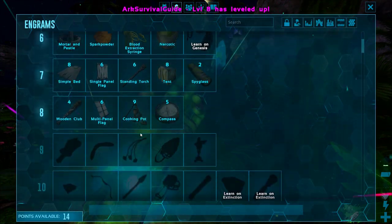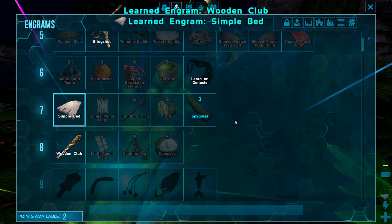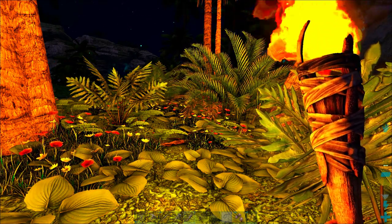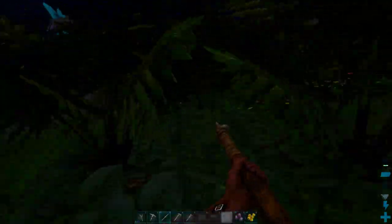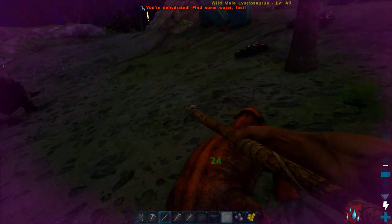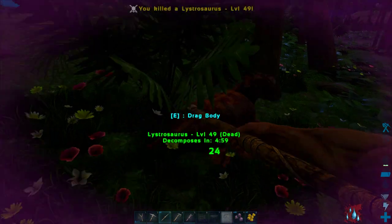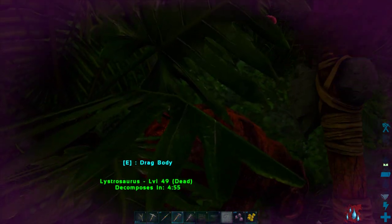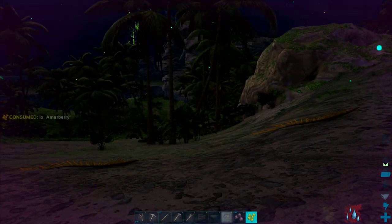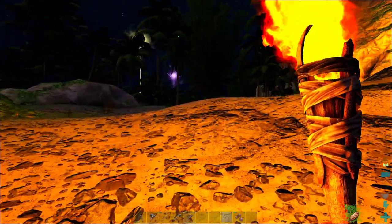I'm boosting up a lot of movement speed because I'm going to be running for my life from a lot of stuff. Wooden club — nice! So now I've got a slingshot. I'm actually going to run back to my house real quick so we can place this sleeping bag on our house. That way if we die, we can pop right back up there, and I'll be able to get a drink. Because I am still very dehydrated and we're actually getting pretty hungry pretty quickly too. I killed a Lystrosaur — I need a lot of hide for some of the good stuff we're making.